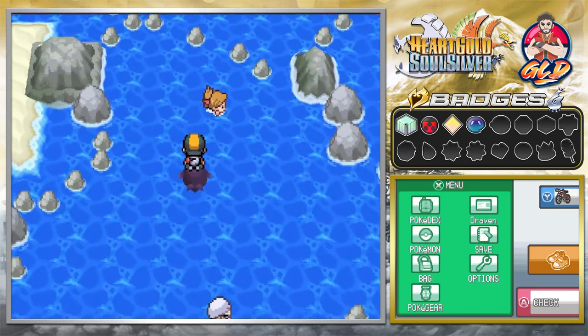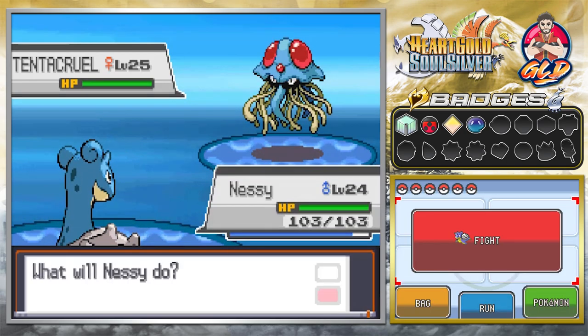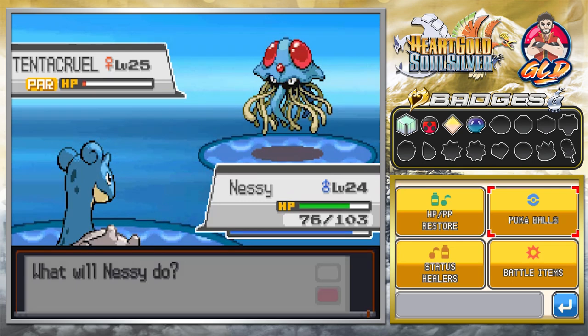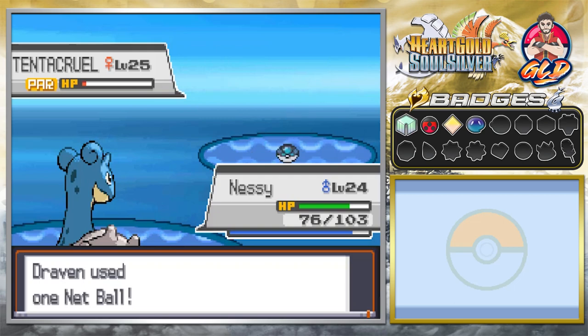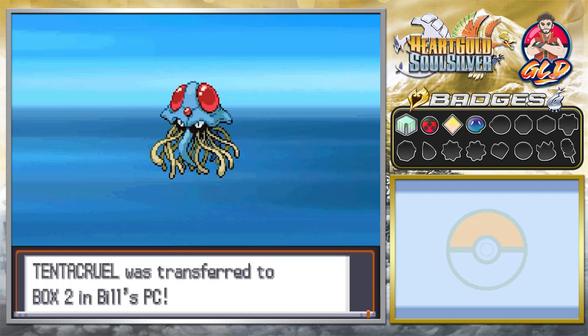Back at sea — off screen I accidentally ran into a trainer because I completely forgot there's a blockage over there. We're taking on a Tentacruel and I kind of want to capture it. Throwing a Net Ball — just like that we caught a Tentacruel! Its Pokedex entry says it has 80 tentacles that absorb water and stretch almost endlessly to constrict prey. Pretty cool pokemon, but we won't be using it.